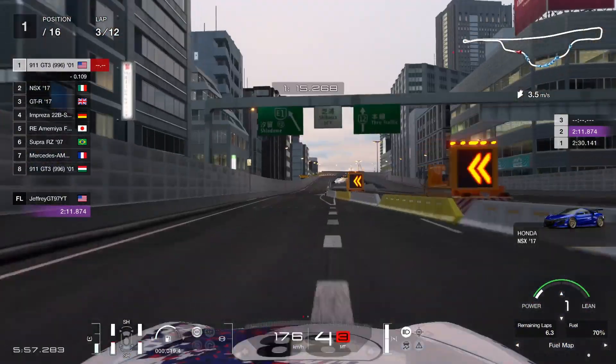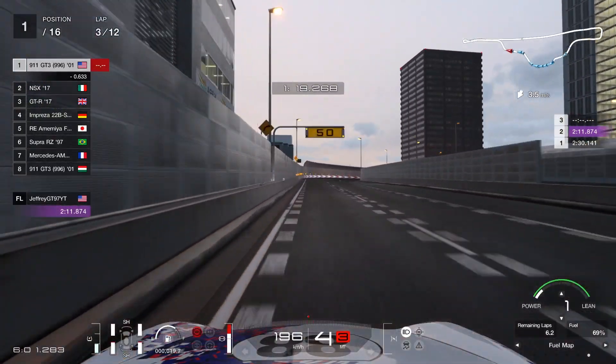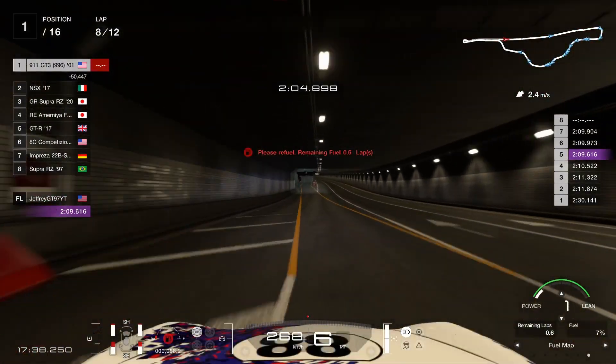If you guys have this car, I do recommend using it as a starter car until you find something a little bit faster to use. You're going to raise the field map to one, and you're going to pit on lap eight — that's the magic lap to pit.